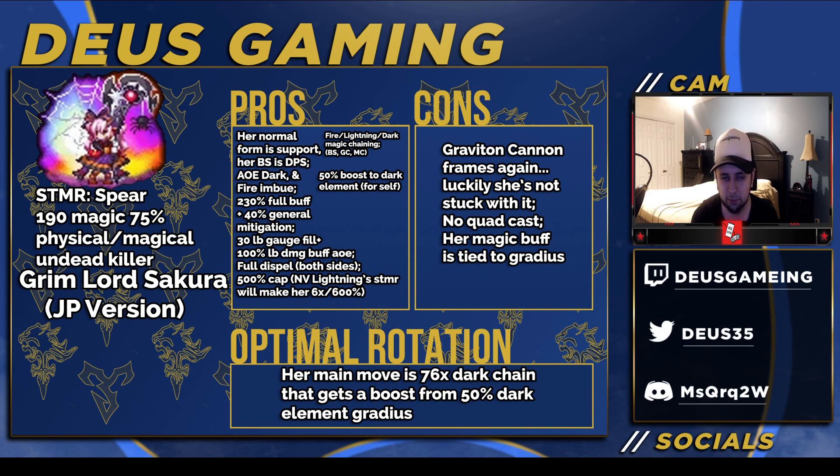Her normal form is really support, and her Brave Shift is DPS. She has AoE Dark and then she has AoE Fire — they're separate, thankfully, not at the same time. AoE Dark and Fire imbues for all allies — quite nice. She has Dark imbue in Brave Shift form but it only lasts for one turn, so it's useless. Anyways, 230% full buff, and 40% general mitigation — it's not that good, but at least it has some general mitigation tied to it, so maybe you can put 40% in there with her buff.